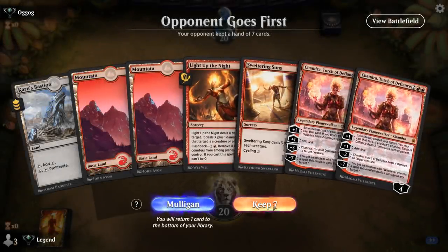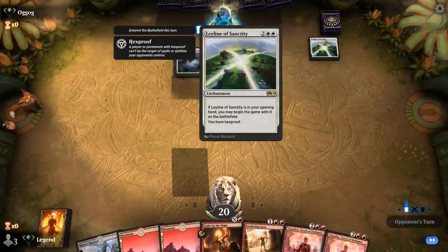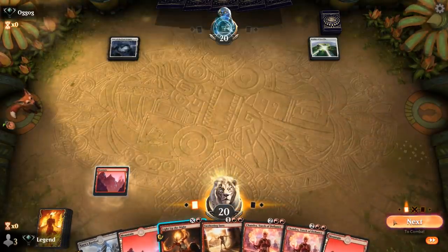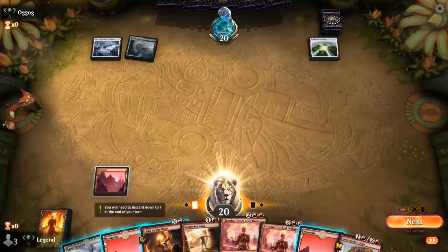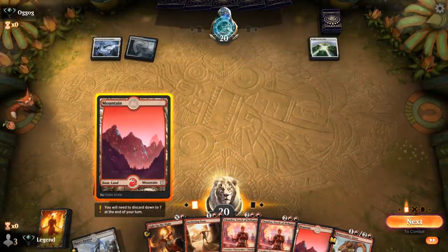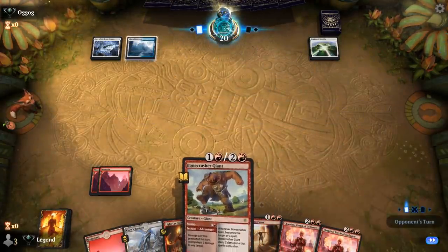Game 2 — we're on the draw with a fine hand. Early Light Up the Night as interaction, facing a Leyline of Sanctity. That could mess with some of our abilities — we wouldn't be able to burn the opponent out with Light Up the Night, that's for sure. At least Torch of Defiance says 'each opponent,' which gets around Leyline. Some sort of blue-white enchantments deck. Keeping up Stomp for now, which also wouldn't be able to target our opponent.